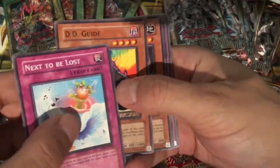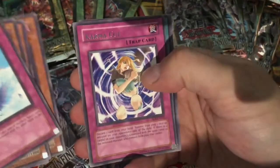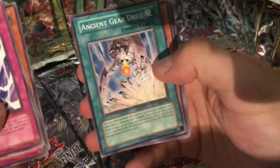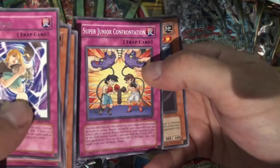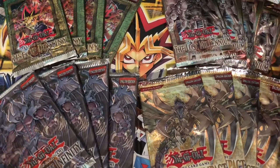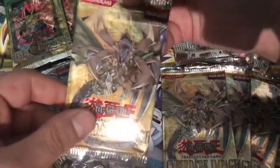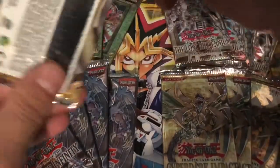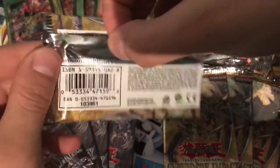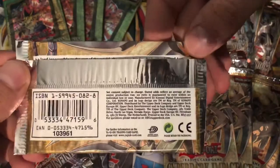Next to be Lost, DD Guide, Silent Insect, Malice Ascendant, and a Karma Cut. Ancient Gear Drill, Machine King Prototype, Super Junior Confrontation, and Saber Beetle. These Shadow of Infinity were actually the only packs I bought from a trusted seller. But even still, you never know — I've sold packs before where people didn't pull a holo. With loose packs, you're really taking a gamble.